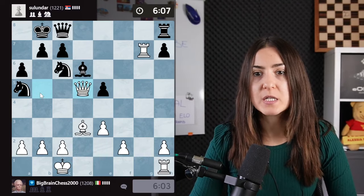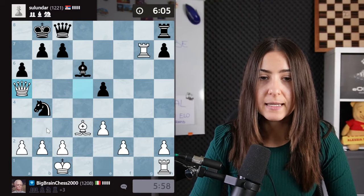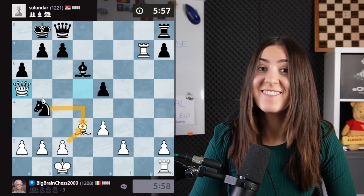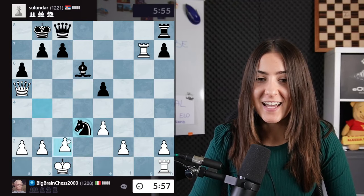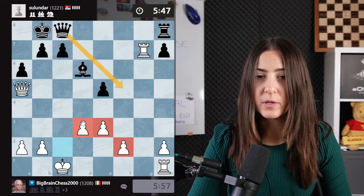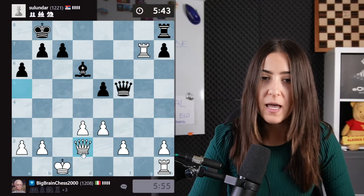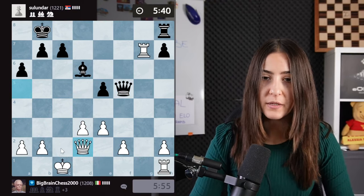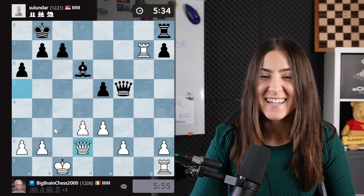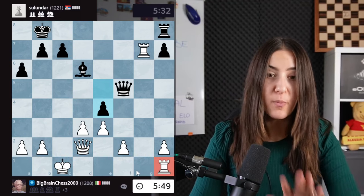We try to keep the queen towards the center. The knight tried to be a little too fancy — this one is hanging, it was a fork, but my bishop is protected by a pawn. Now we are winning. We have those pawns that are a little weak; the queen going there could attack two pawns, but we go back with the queen there protecting both of them. Always improve your worst piece — this rook needs improvement.